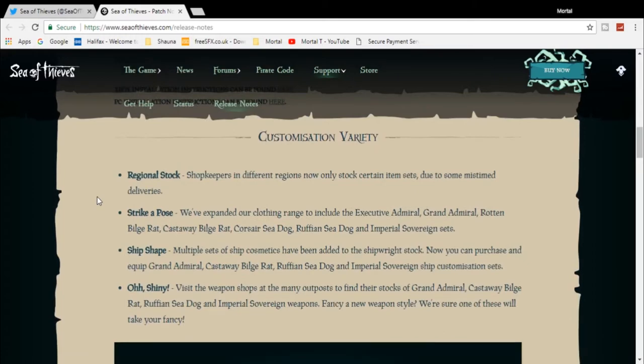Region stock: shopkeepers in different regions now only stock certain item sets. Makes sense. Strike a pose: they've expanded the clothing range to include Executive Admiral, Grand Admiral, Rotten Buildrat, Castaway Buildrat, Crossair Sea Dog, Ruffian Sea Dog, and Imperial Sovereign.